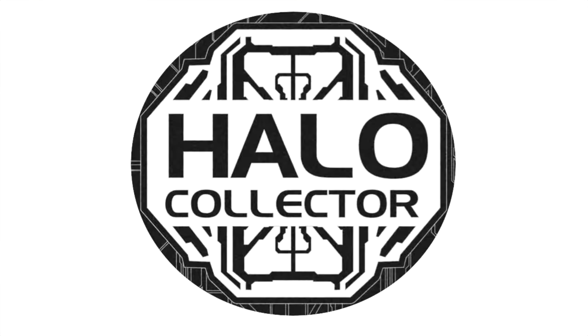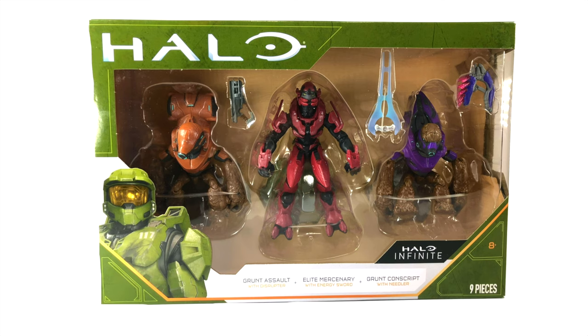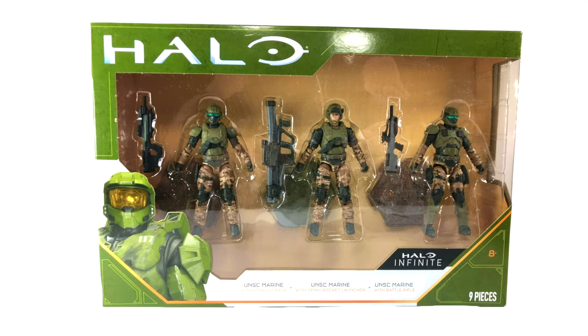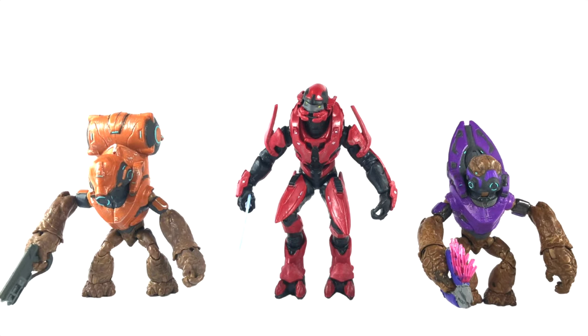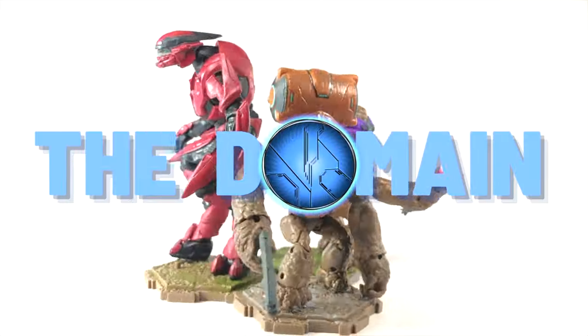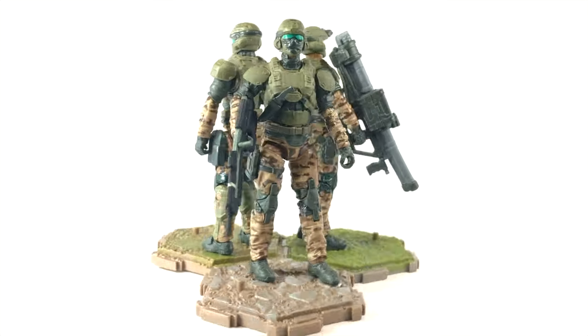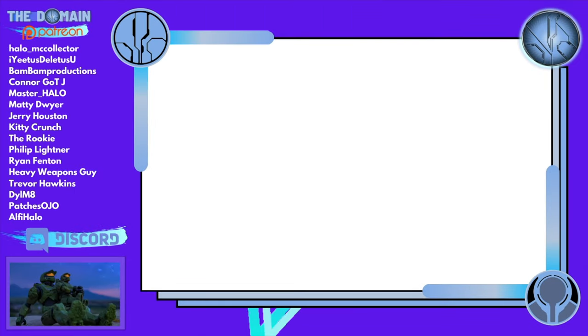All of this footage was provided by Halo Collector — I cannot thank Kevin enough. We're still working on halocollector.com and we'll be dropping more news soon. Here is the Banished three-pack: Grunt Assault, Elite Mercenary, and Grunt Conscript. And then three UNSC Marines including a sergeant. The Banished are ready to fight for control on Zeta Halo, but they're going to have some serious resistance from these three UNSC Marines — all from Jazzware World of Halo. This has been another video with The Domain; keep it with this channel for all your Halo collecting news and reviews. I'll see you next time. Bye.